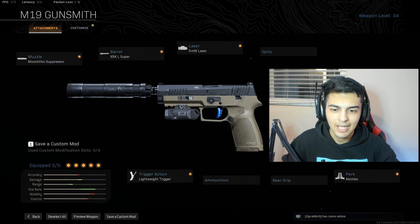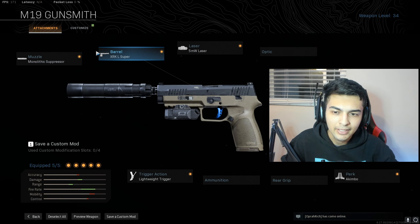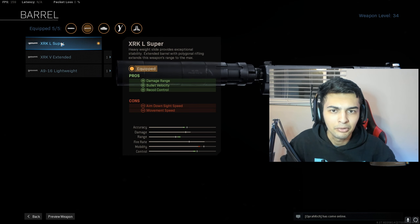For my attachments on the M19 I'm going to be going with the Monolithic Suppressor. For the barrel I'm going to have the XRK Super Barrel, Lightweight Trigger, 5MW Laser, and Akimbo. The only attachment that really needs explaining is the barrel — I'm using it because it offers damage range, bullet velocity, and recoil control. The other barrels don't offer as many stats. A little loss of mobility but I don't really care about that, and obviously this is your preference.